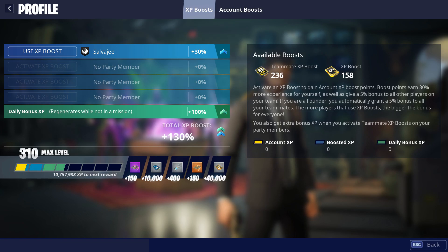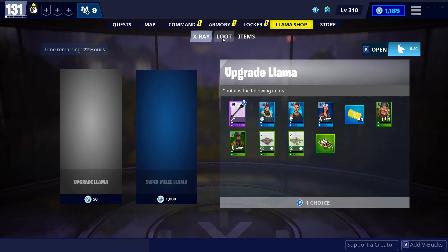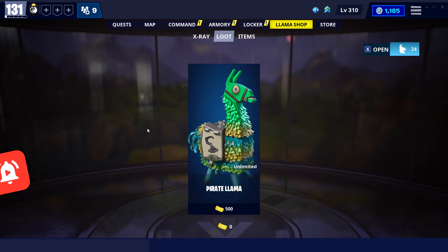How do you get more boosts? Well, you get more boosts by opening them up from mini reward llamas, which can be opened in the llama shop.